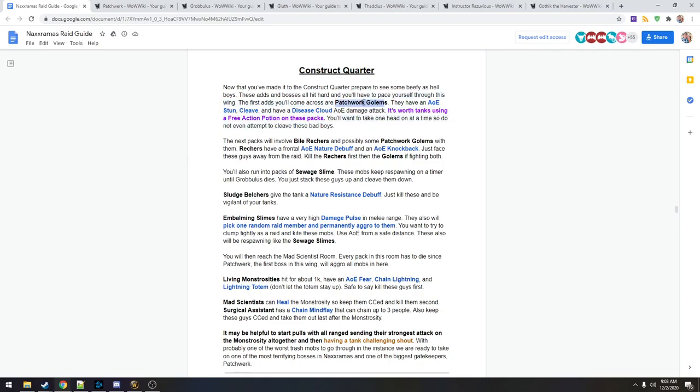We also have Bio Retchers, sometimes alongside Patchwork Golems. The Retchers have a frontal AOE nature debuff. The nature debuff might make targets take more damage - possibly tied to the disease cloud which may deal nature damage. We'll have to see exactly how that interacts in Classic.